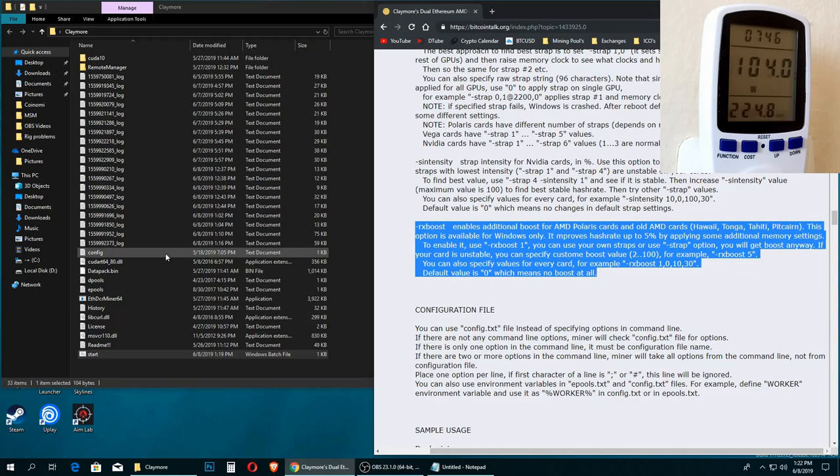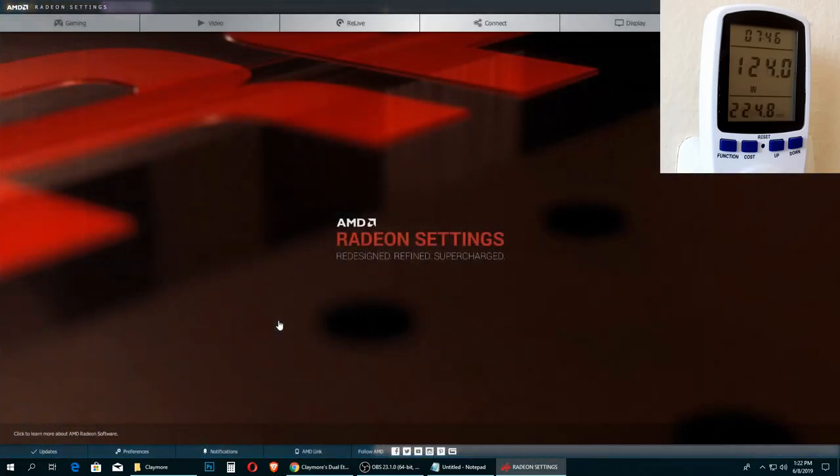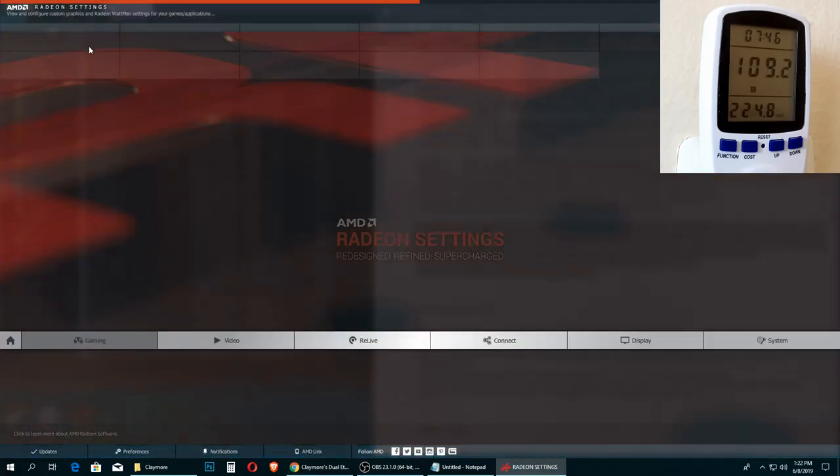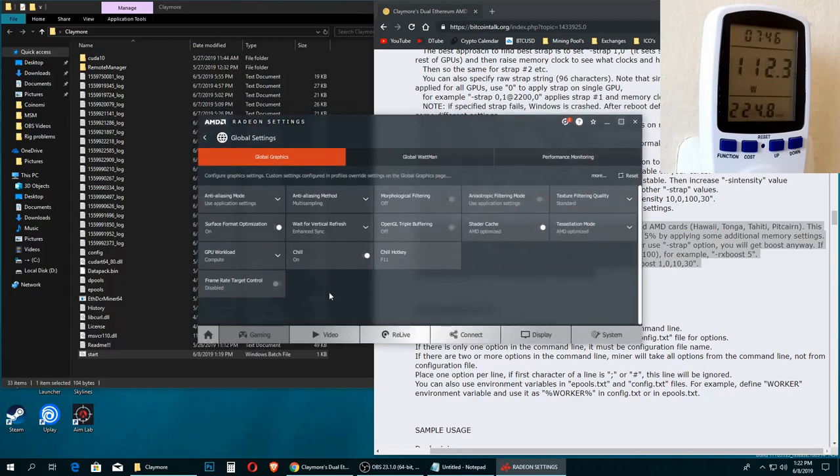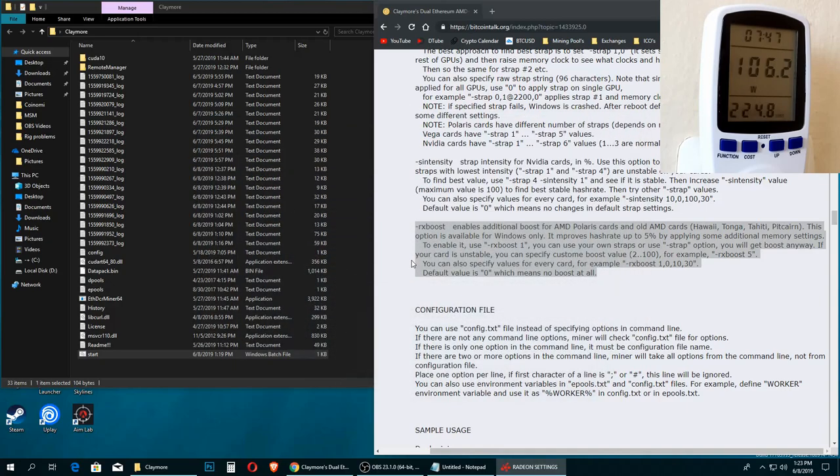After you download the latest version of the Claymore miner, make sure your antivirus or Windows Defender did not flag it as malware. Then go to AMD Radeon settings, navigate to Gaming > Global Settings, and make sure your GPU workload is set to Compute — if your graphics card supports it — because this will give you a bigger increase in hash rate.